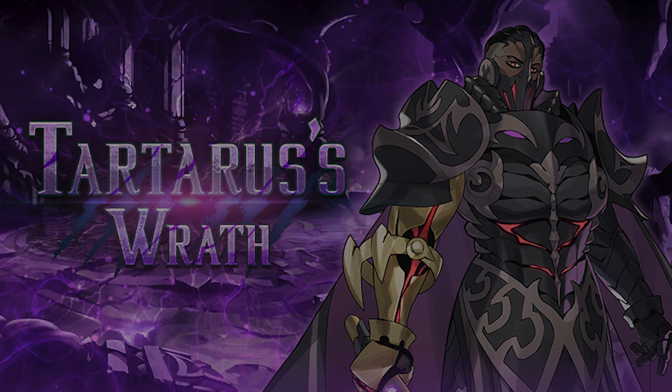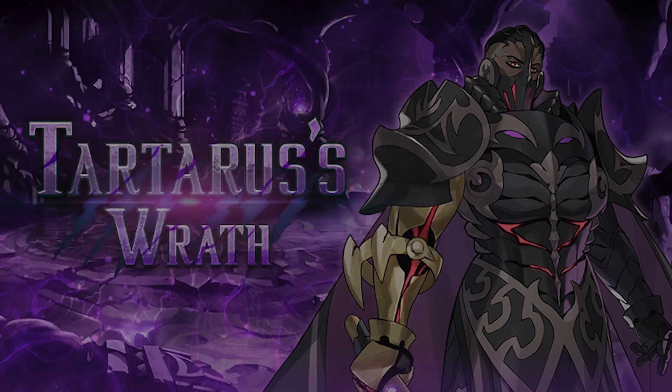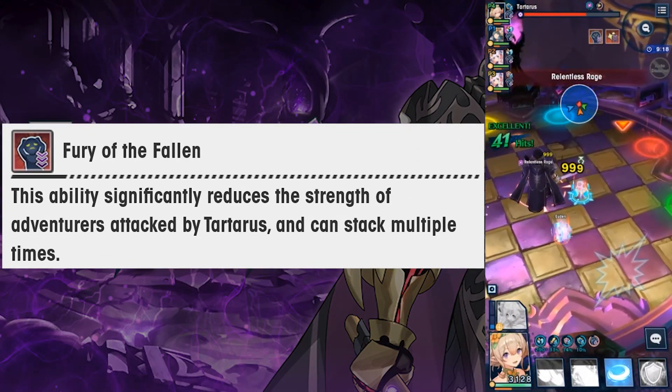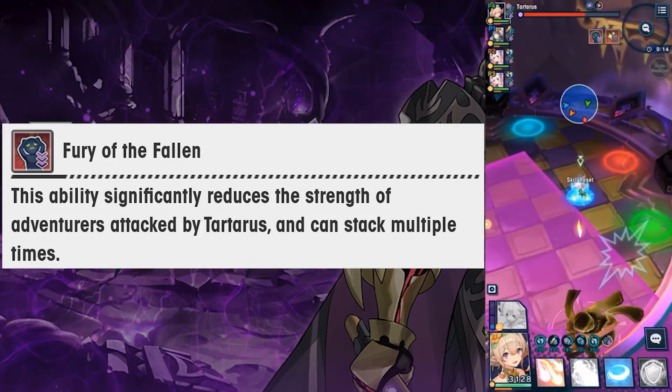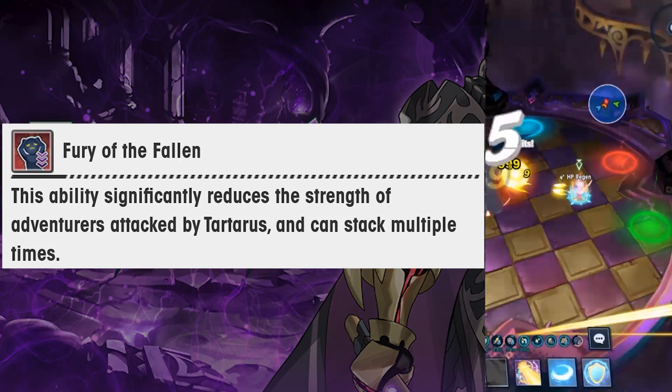As a primer, Tartarus has four mechanics throughout the fight. The first mechanic is Hell's Brand, which reduces all instances of healing to one hit point. Tartarus's second mechanic is Fury of the Fallen. Being hit by an attack stacks a debuff on Adventurers, temporarily reducing the maximum damage dealt per hit to 999, 99 or 9 based on the number of stacks.